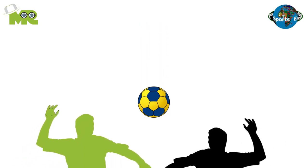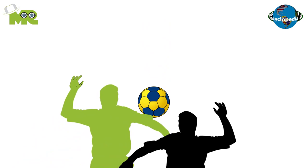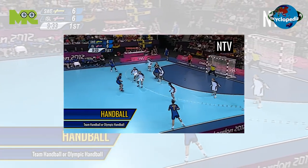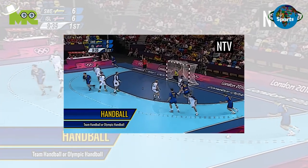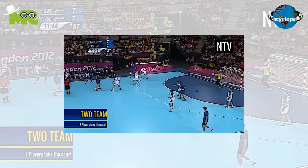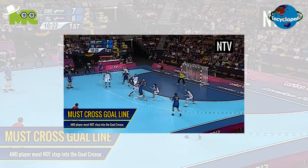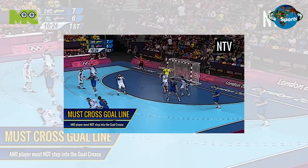The game begins with a jump off in the center of the court. Once the ball comes into play, players from both teams struggle to win possession of the ball. Players are allowed to touch the ball with any part of their body that's above the knee. Once a player receives possession, they can pass, hold possession, or shoot. If a player holds possession, they can dribble or take three steps for up to three seconds without dribbling.